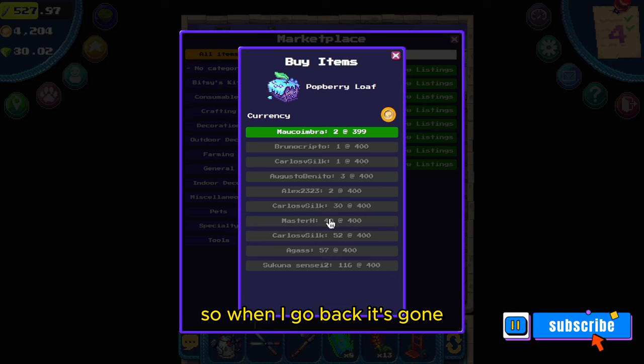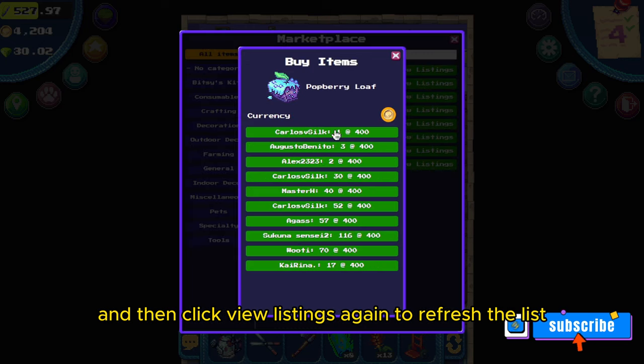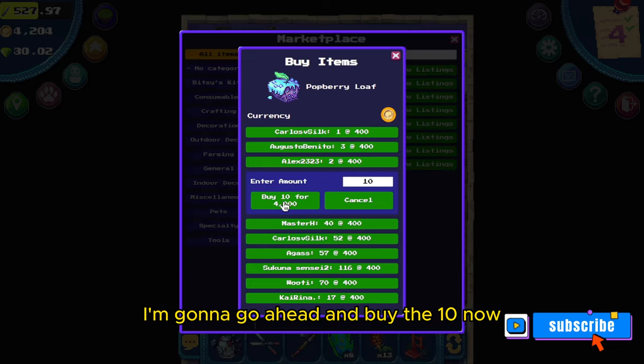Here I'm trying to buy five, but it looks like it's already been sold, so when I go back it's gone. Now there are new listings available. I'm assuming the ones that are grayed out are not available yet or they just got bought up. I'm going to click back and then click 'View Listings' again to refresh the list.